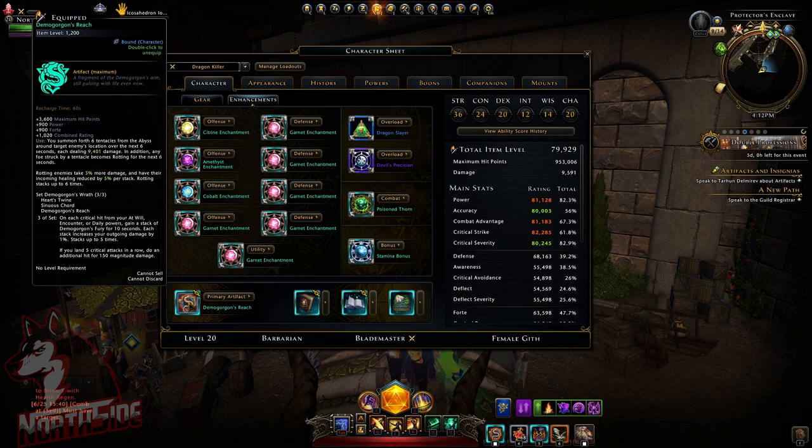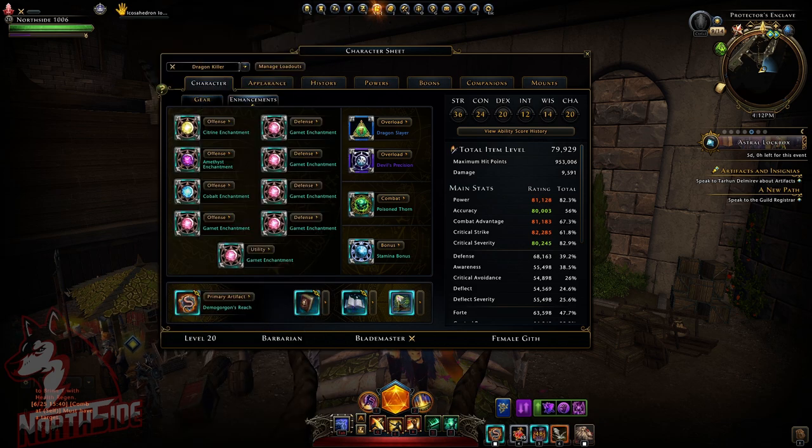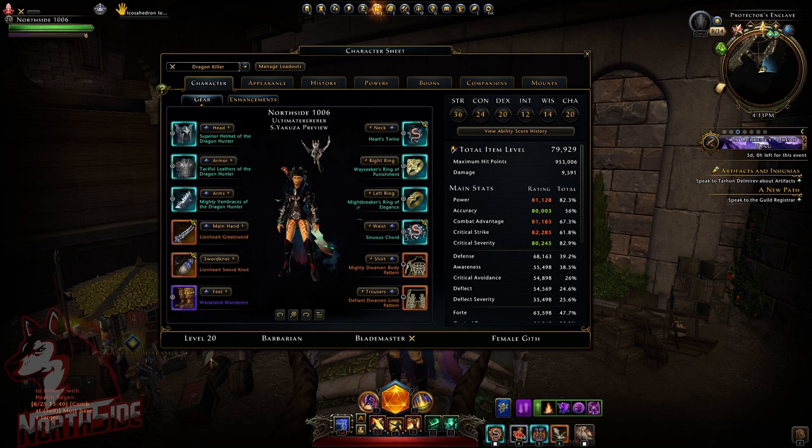For artifacts I have Demogorgon's Reach for the set bonus, and I kept my journals, so I'm using Flayed, Frozen, and a Venom one. For overloads I'm using the Stronghold Dragon Slayer — my damaging at-will, encounter, and daily powers deal an additional 10% damage against dragon type enemies, and it works. The second overload is Level Precision, giving 5% critical chance and 5% accuracy.